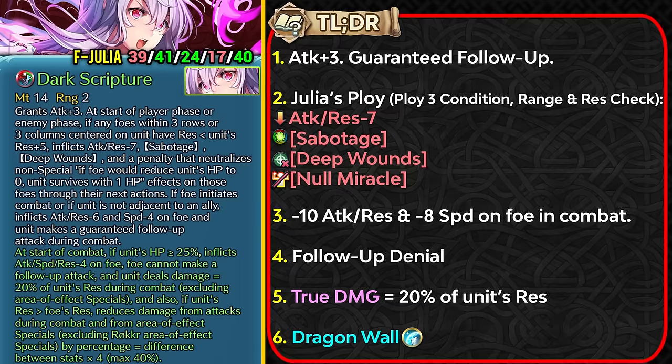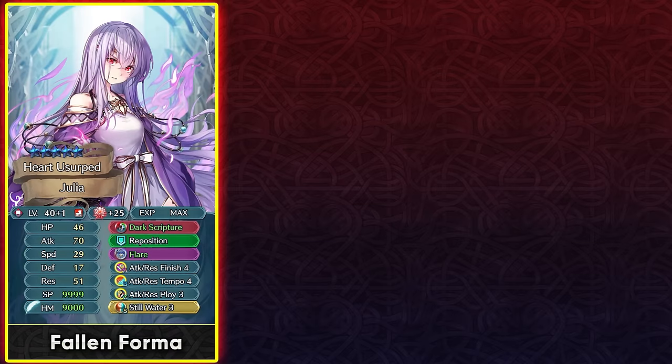Fallen Julia functions as an amazing debuffer with the long range of her ploy skill, and being able to debuff the opponent with the sabotage and depone status from so far away is really amazing. If you're on the fence about getting her as a former unit, this weapon refine is going to solidify your choice, because if you got some good skills she's really going to shine. With her former skills you probably got attack resistance finish 4, which still works well with her weapon refine giving healing and true damage, and attack resistance tempo 4 is a lot better than her light and dark skill because you get damage reduction piercing and the full tempo effect.